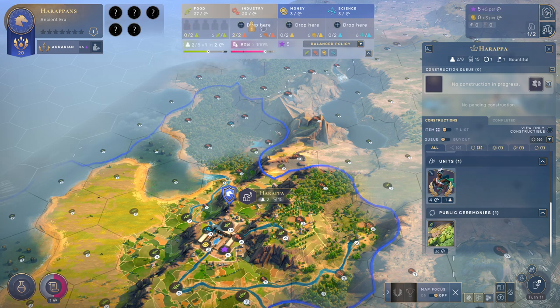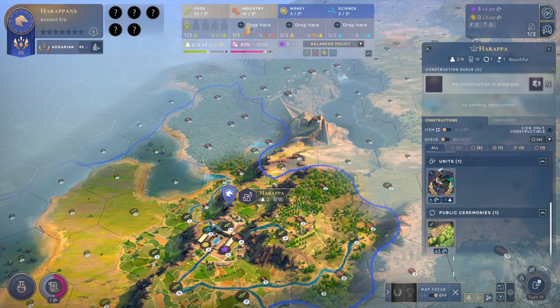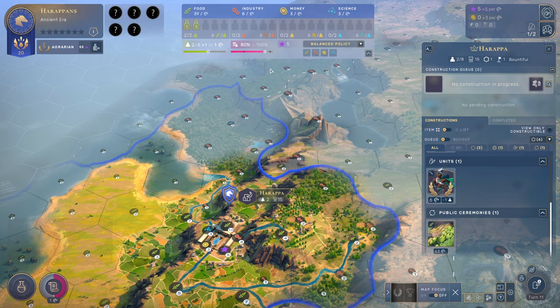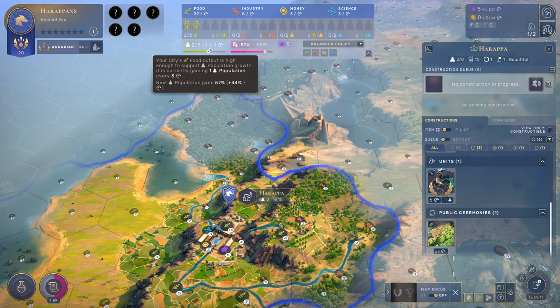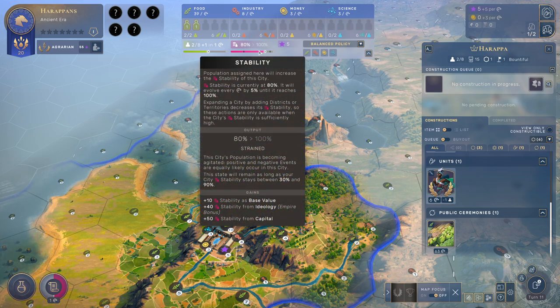Population is a place that can be moved from one sector to the other. We could, for example, put two people working on our industry, or put both on food. If I do this, we will get a population next turn. So we can get three population next turn. Now, there is something called stability here. Population assigned here will increase the stability of the city. It's at 80% and will evolve every turn by 5% until it reaches 100.